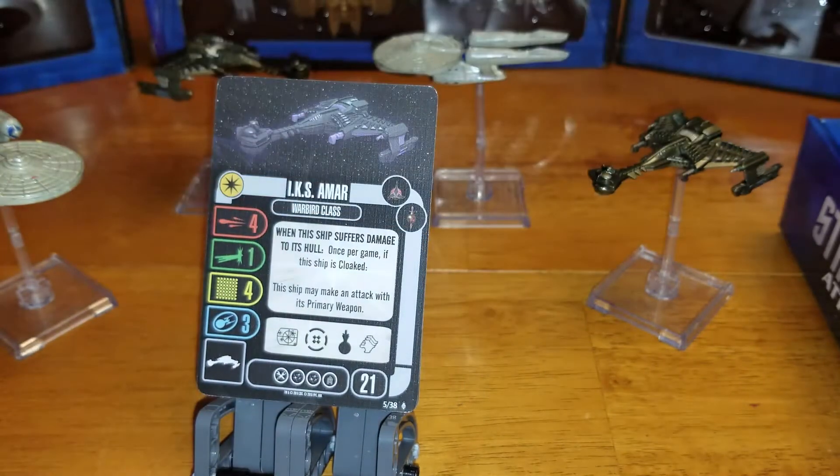Same thing, 21 SP cost for the IKS Amar. When the ship suffers damage to its hull, once per game, if this ship is cloaked, this ship may make an attack with its primary weapon. So you can retaliate with your primary weapon, though it doesn't say if you have to be in the firing arc.